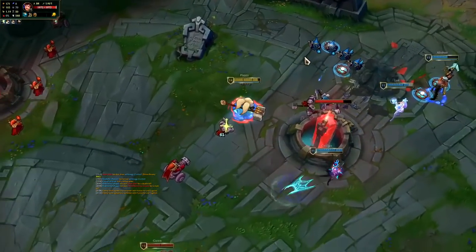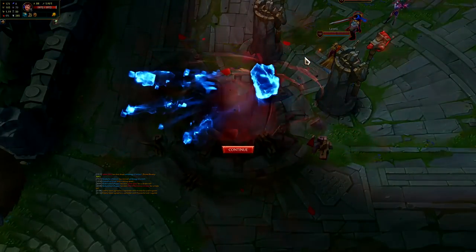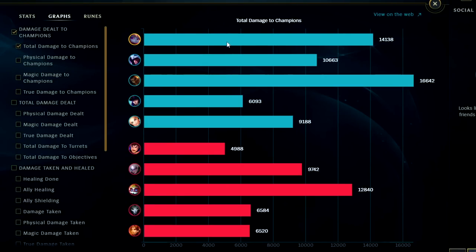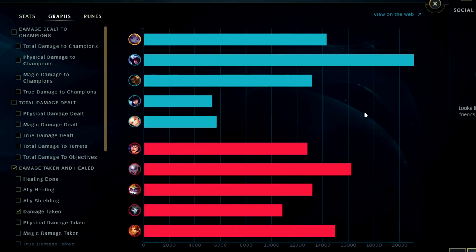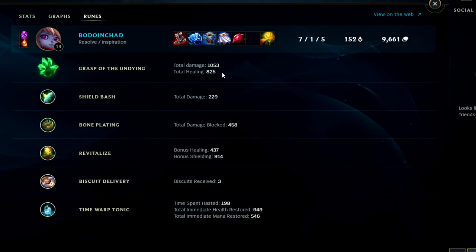If you enjoyed this Poppy top lane commentary guide, don't forget to like, comment, and subscribe. My name is KingSticks, thank you for watching. Looking at damage dealt to enemy champions, we have the second highest in the game. Looking at damage taken, we had high damage taken - even higher than Garen - which is a little surprising since we were constantly hitting him. Looking at runes, Grasp did a thousand damage and healed us for 825. Every time you hit someone with Grasp it increases your max health by about four - so it probably increased our health by around 150.